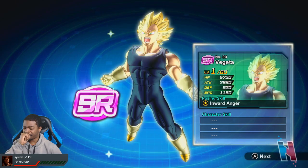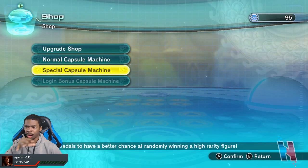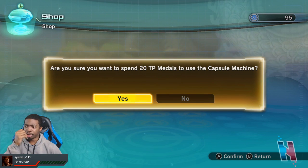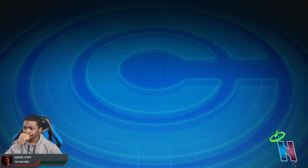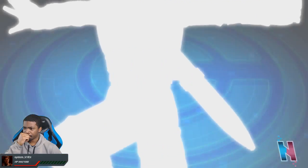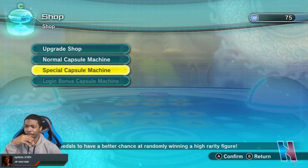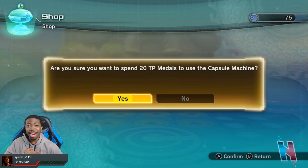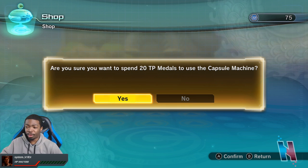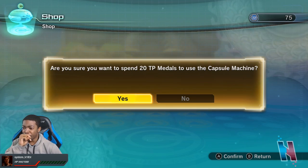Super Vegeta. I might be running out of box space too — I really do have to clear out my figure box so I can get more figures. Three, two, one. We got Trunks — not really worried about him. Three more tries left. We got a UR so it's not bad, but it's not any of the URs I was aiming for. Three, two, one.